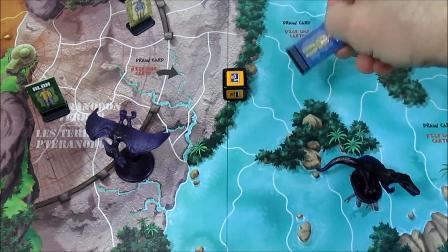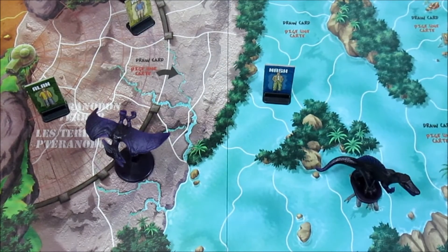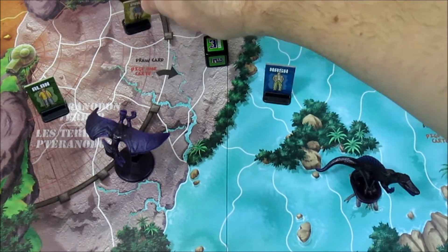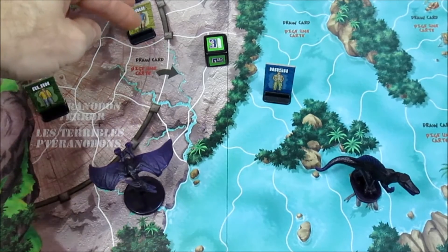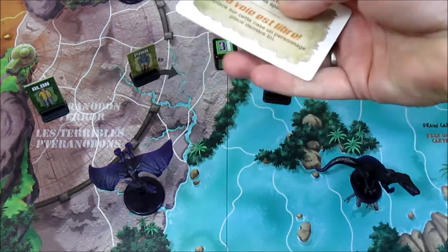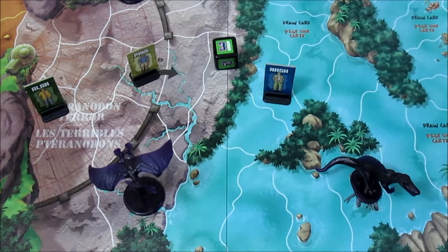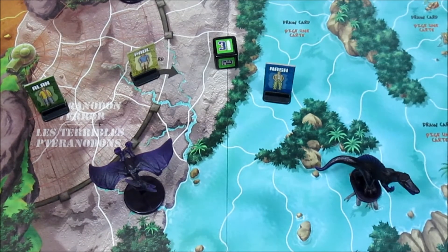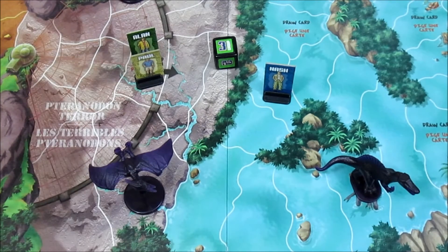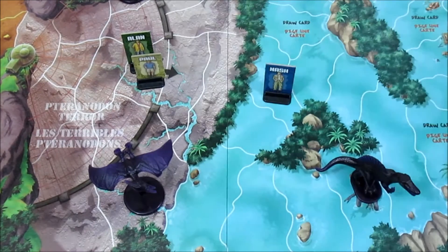Up next is Paul. He rolls a three group so he can move three spaces, but just moves one to a draw-card space hoping for a good card. He gets 'Coast is clear - move any character behind you to this space.' It sounds mandatory, so the only one behind him is Alan - Alan has to move there. If you get moved to a draw-card space it's not your turn, so Alan won't draw a card. Now they're both there.